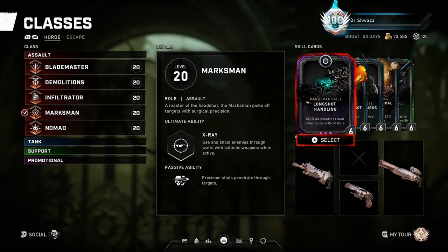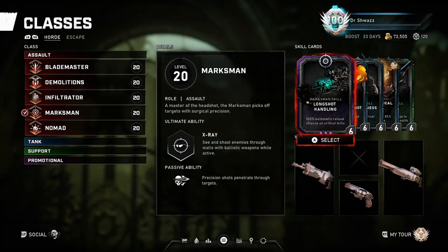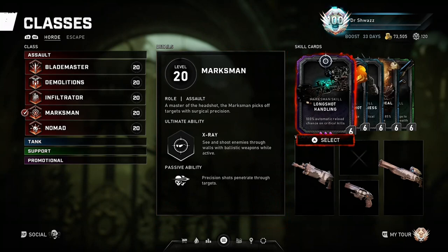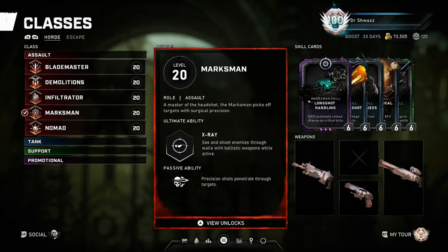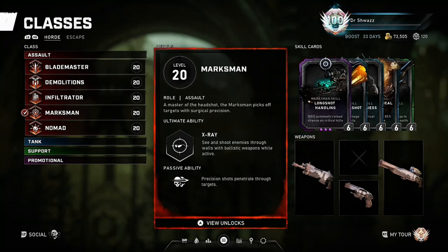His passive ability allows him to penetrate through targets to potentially get collateral kills - precision shots penetrate through targets. In my opinion it's a bit of an underwhelming passive because of the rarity that enemies line up perfectly allowing you to headshot two, three, four enemies at once. But yeah, that's the passive.